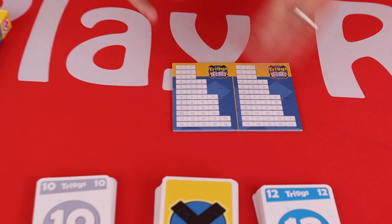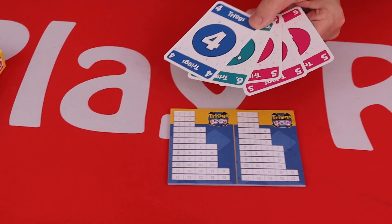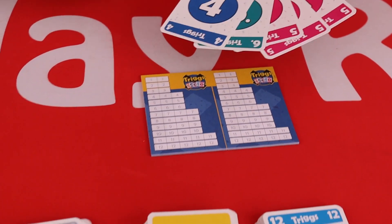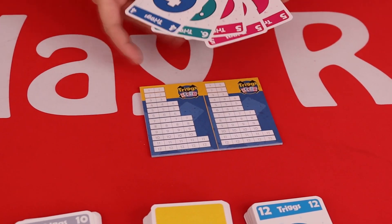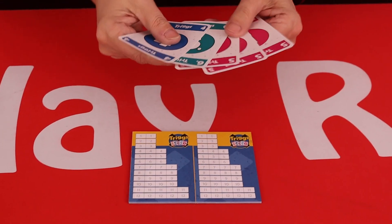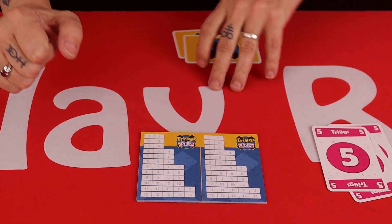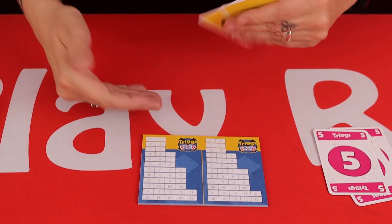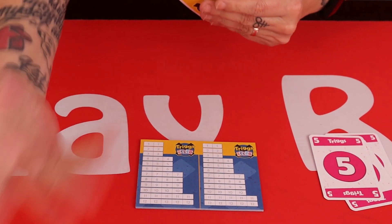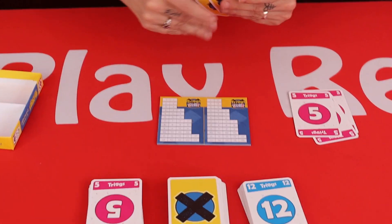On your turn you are either going to play cards from your hand to cross off on your board, draw cards, or discard cards. So let's have a look at what I can do. I'm going to cross off from my board — in this case I can play three fives. I'd cross the three fives off there, and because I've completed a row I'd get to cross something else off. Now if I were to draw two cards I can draw them from any of the decks.